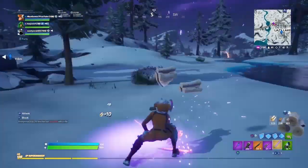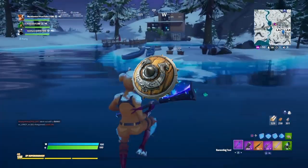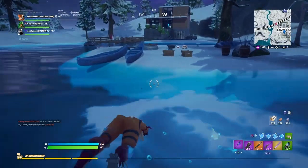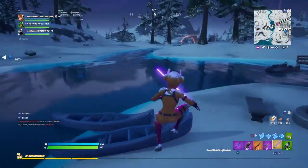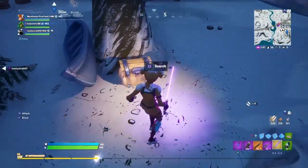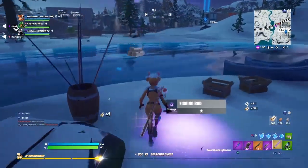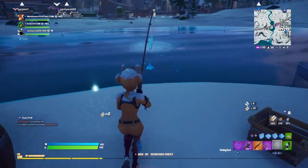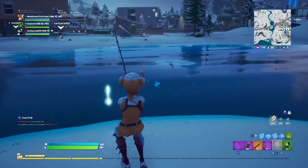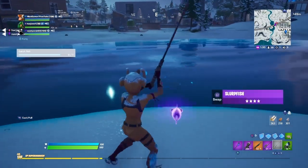At the number 3 spot we actually have the Rare Guard, and this back bling is just not used at all and I don't understand why. It's got a pretty similar shape to the Trash Lid, which Myth uses quite a lot from what I've seen in his streams. I just don't see this one being used ever, and if you guys really want to stand out in your lobbies then this is the back bling to go for with the Spark Plug. Definitely give it a go if you have it.